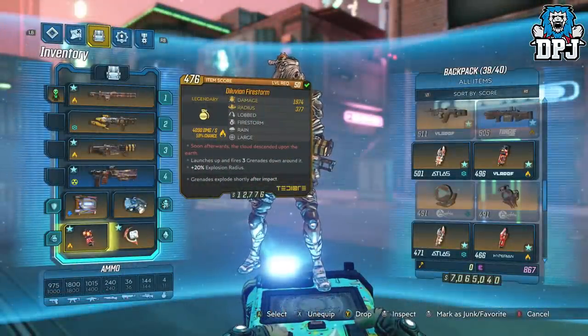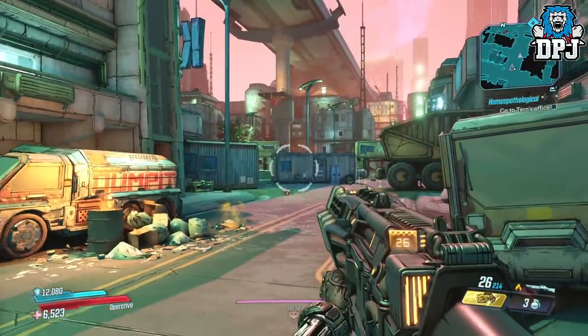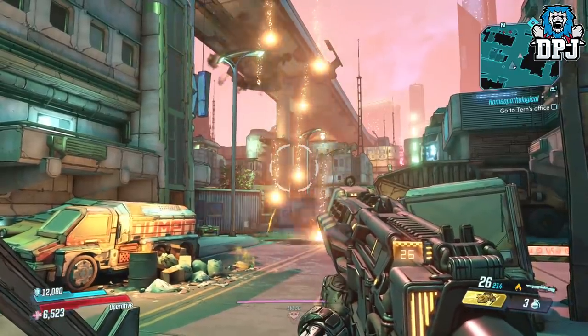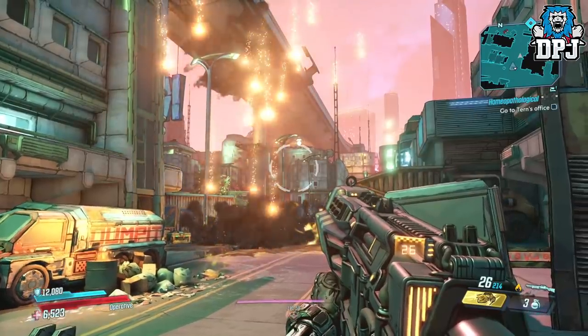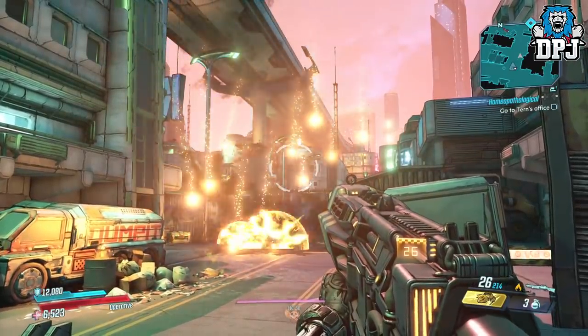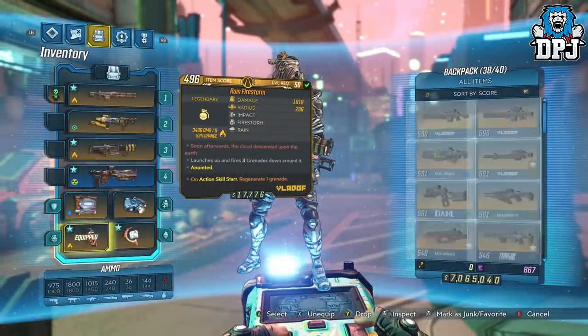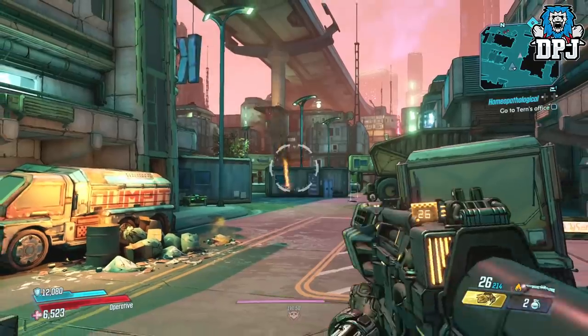The Diluvian doesn't explode on contact and does bounce. And although it states it does extra damage, upon counting the fireballs falling from the sky, it seems as though the Rain Firestorm drops 25 fireballs whereas the Diluvian Firestorm only drops 20. But does the Diluvian make up for that in terms of extra damage per fireball? Well, that all depends if you land them both on the same target. If not, then I don't think it does.